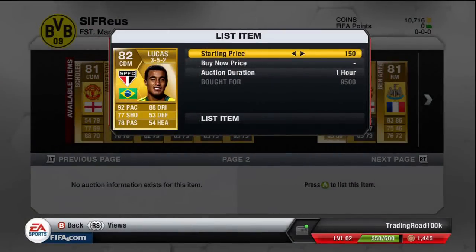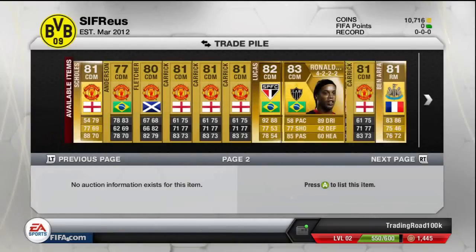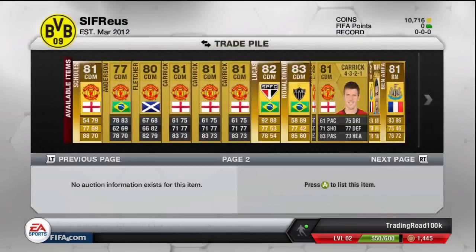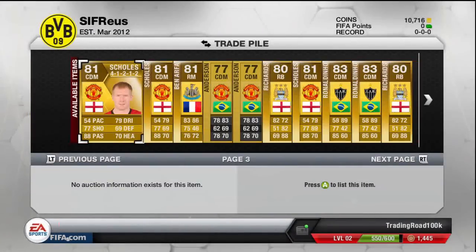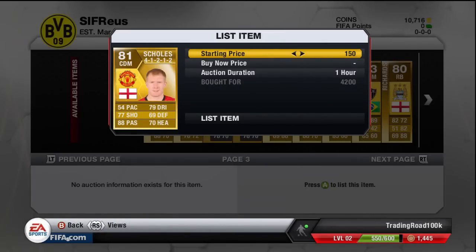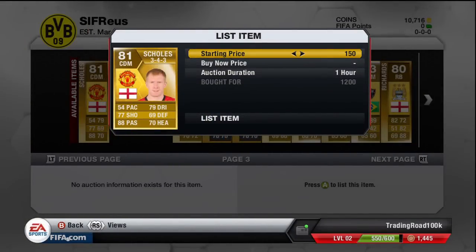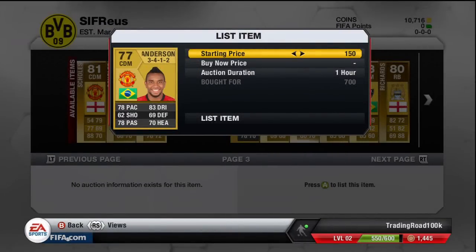Lucas Moura CDM 3-5-2 for 9.5k, looking for around 11k. Another Ronaldino 4-2-2 CDM for 8k, looking for about 9 to 9.5k. Another Michael Carrick 4-3-2-1 CDM for 800 coins, looking for about 1.5k. Another Hatton Ben Arthur right mid 4-1-2-1-2 for 5.5k, looking for about 6k. Another Paul Scholes 4-1-2-1-2 CDM picked up for 4.2k, looking for about 5k. Another Paul Scholes 3-4-3 CDM for 1.2k, looking for about 1.5 to 1.8k.